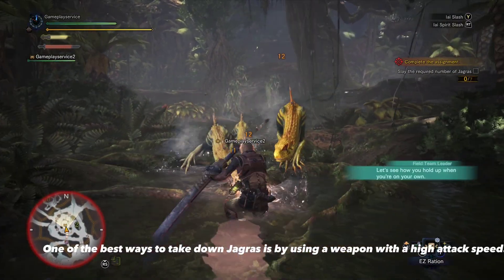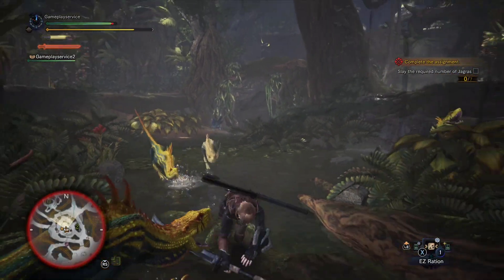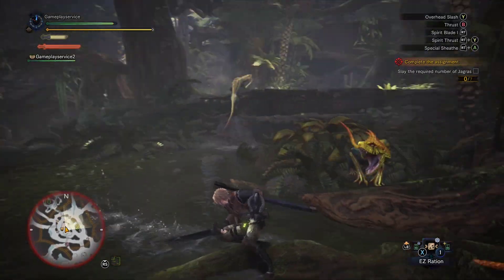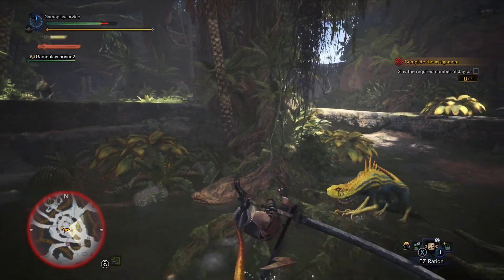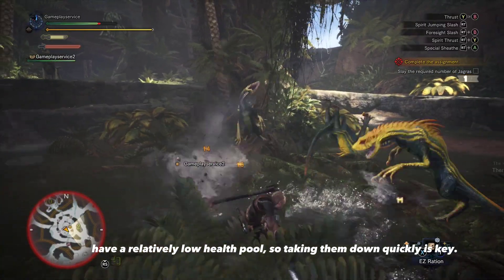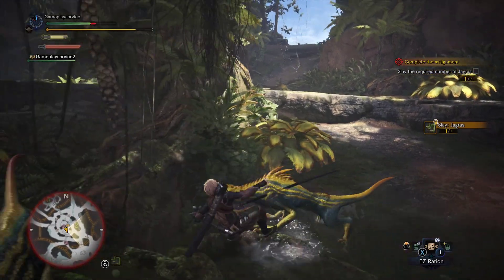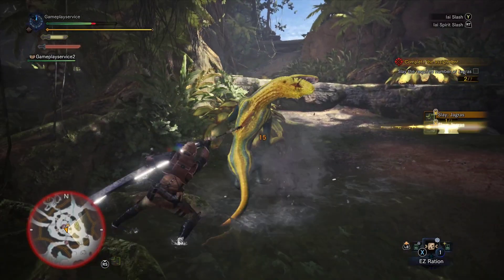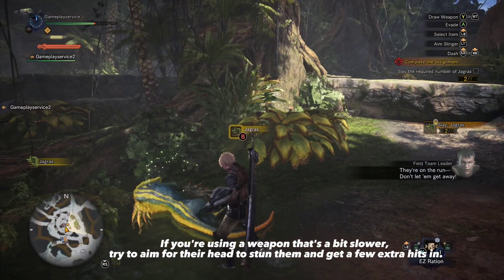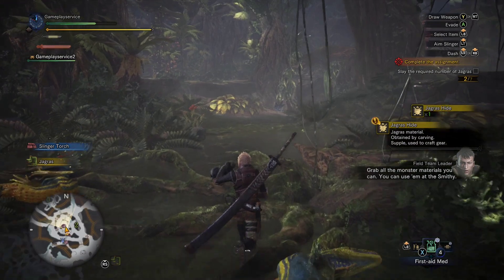One of the best ways to take down Jagras is by using a weapon with a high attack speed. If you're using a weapon that's a bit slower, try to aim for their head to stun them and get a few extra hits in. Grab all the monster materials you can — you can use them at the smithy.